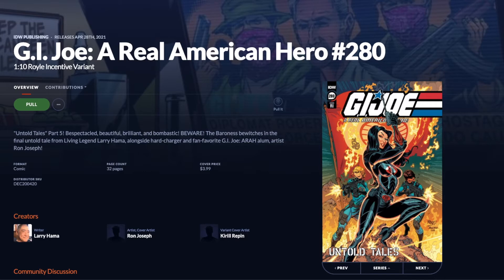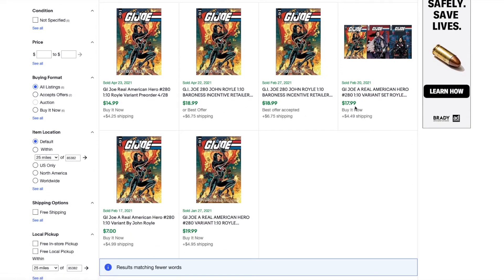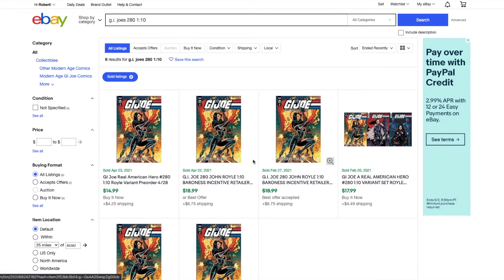After that we have GI Joe: A Real American Hero number 280, and this is the one-in-ten Royal incentive variant. If we look over on eBay we can see sold copies going for about double ratio, so again if you get it for ratio or less it might be a decent pickup.